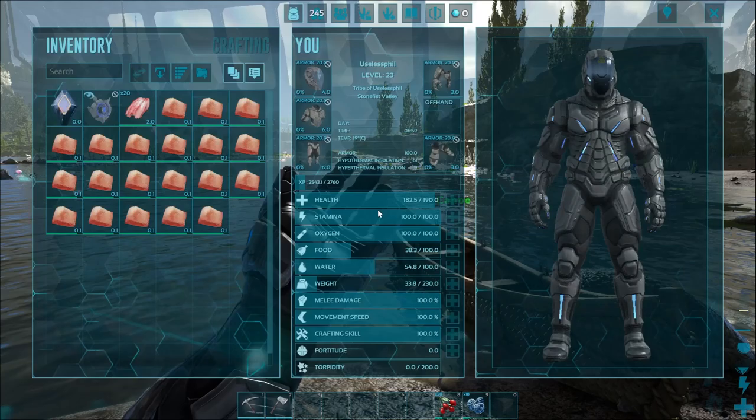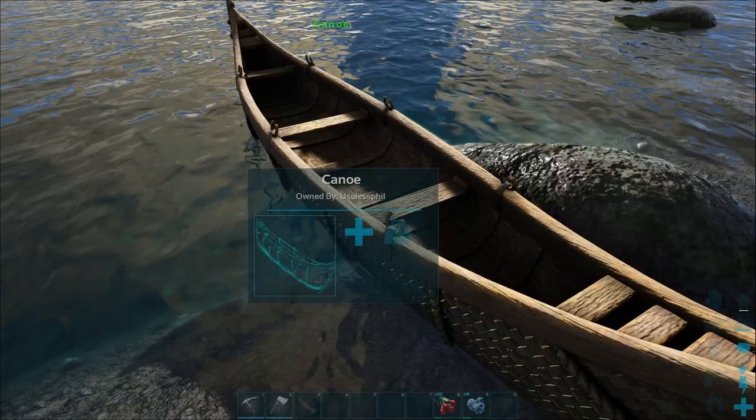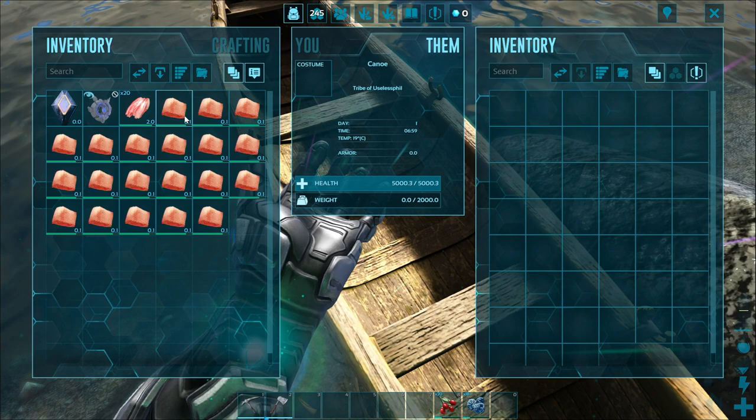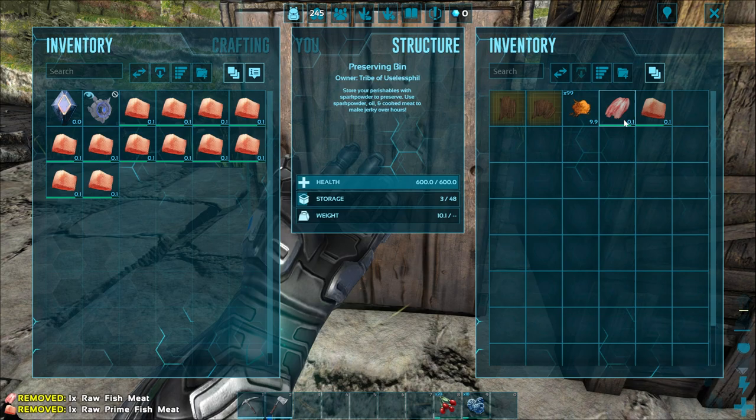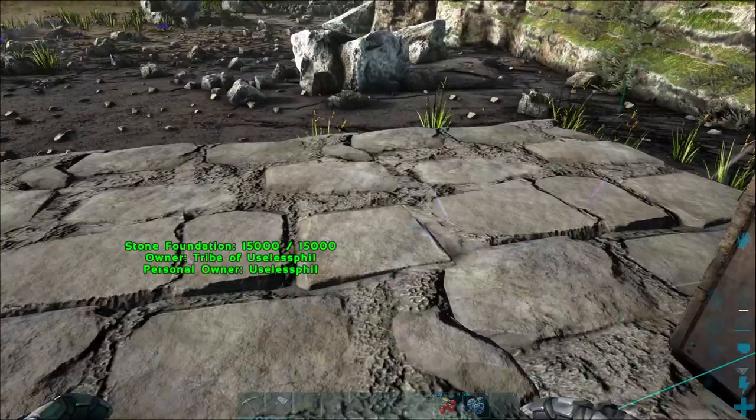Another wonderful feature of the canoe is that it acts as a sort of pseudo-preserving bin for meats. I've got some fish meat and some fish prime meat. I'm going to go into the context wheel of the canoe and go to access inventory, and place the meats in there. You'll see that their spoil time is much longer than if it was just in your inventory — it's exactly the same spoil time as you would get in a preserving bin.